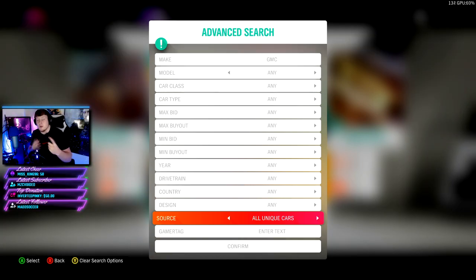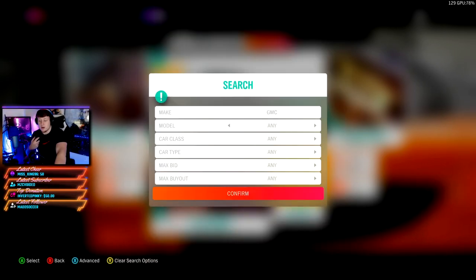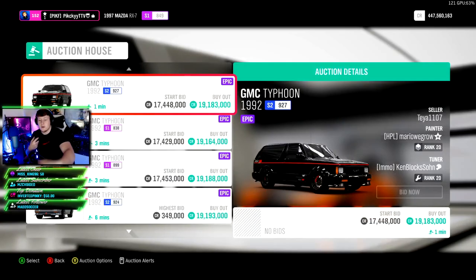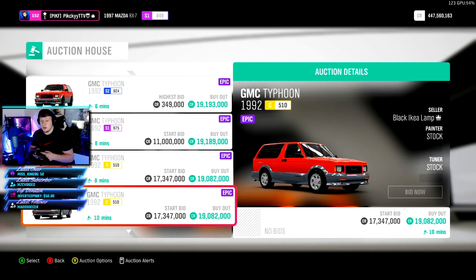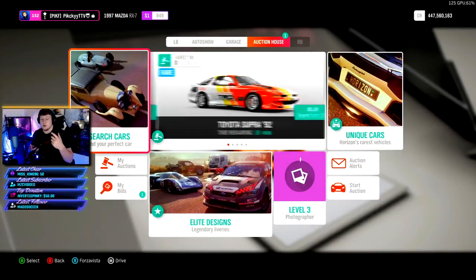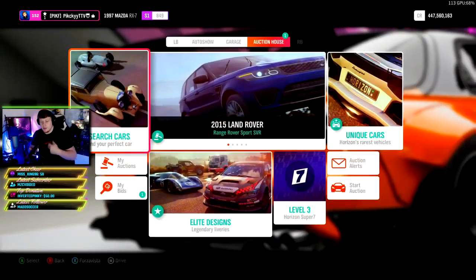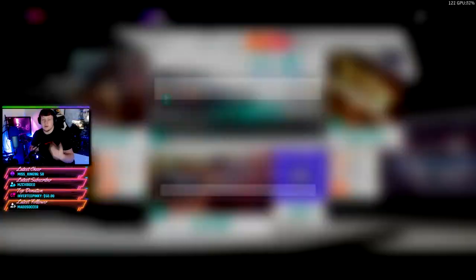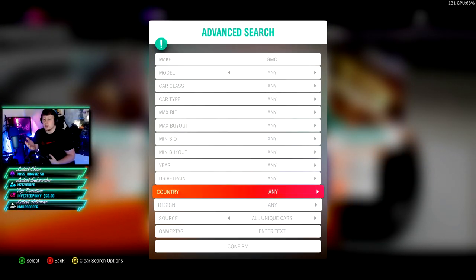Something I really like to use is the 'source: unique cars' filter — this pops up with most of the valuable cars and whittles out the non-valuable ones. One thing to note: if you set an advanced filter and then search again, it'll clear that unique filter. So I set unique cars, confirm, and it searches Typhoons and Cyclones. But if I click search again it pulls up the Vendera because it deleted the unique car filter.